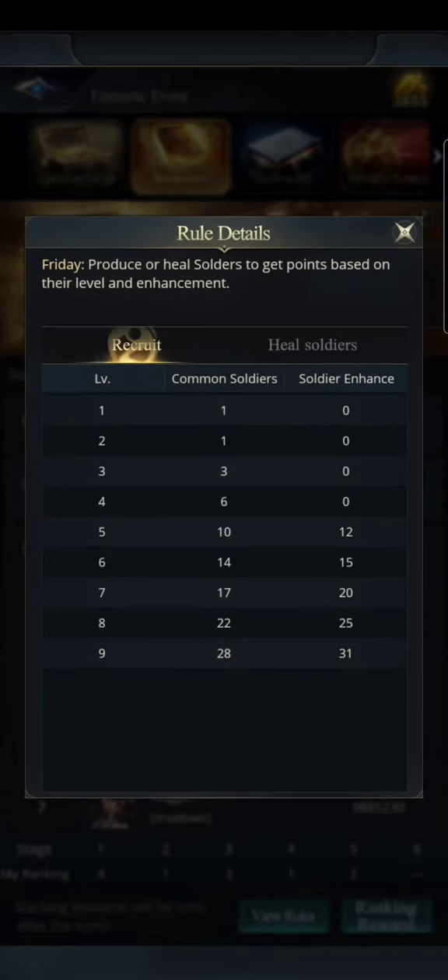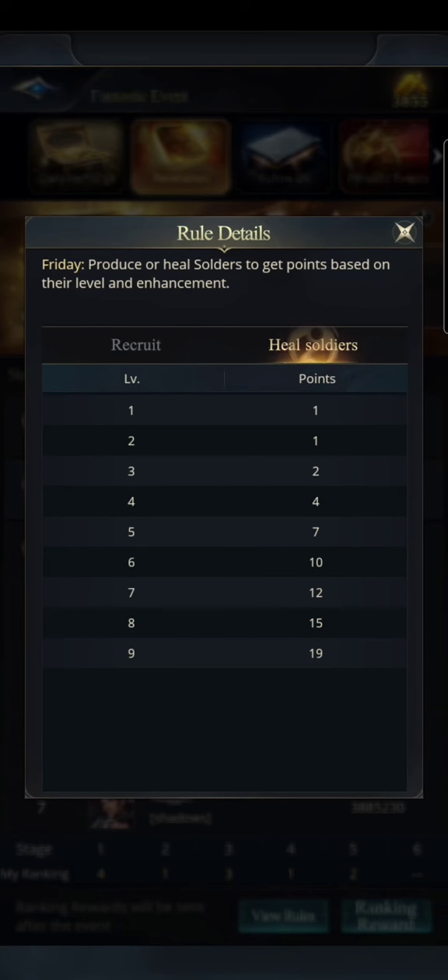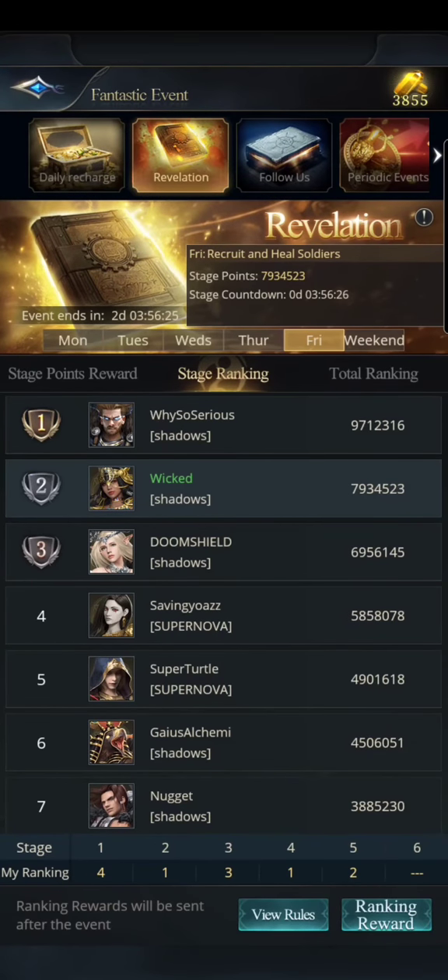To get the points, if we go down the rules: for recruiting, you want to make sure you recruit enhanced soldiers to get more points. The level is your tier — so for example, I'm tier seven, so I get 20 points per soldier I recruit. And for tier seven, for every soldier I heal I get 12 points. Pretty straightforward.